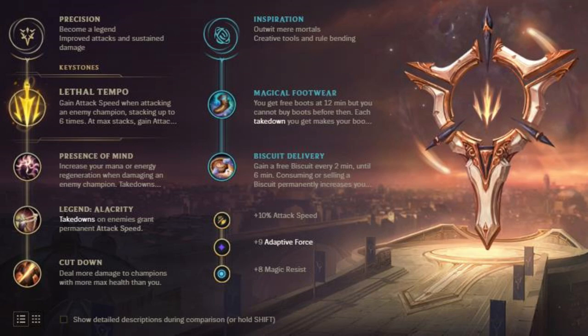First things first, runes. Lethal Tempo is definitely really good with her because every attack against a champion will cause her to gain more attack speed, and then obviously her W also causes her to gain attack speed. Presence of Mind is good because she needs mana. Presence of Mind and the biscuits definitely help, and the free footwear from Magical Footwear really helps as well. So these are the runes I'd use with her.